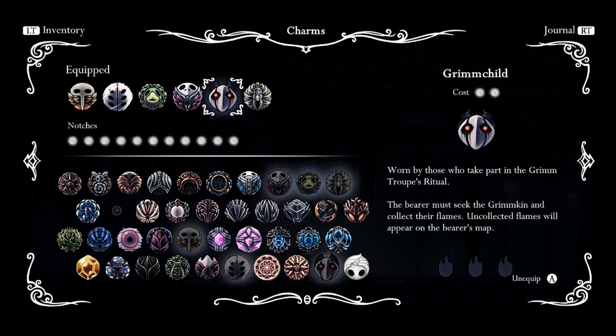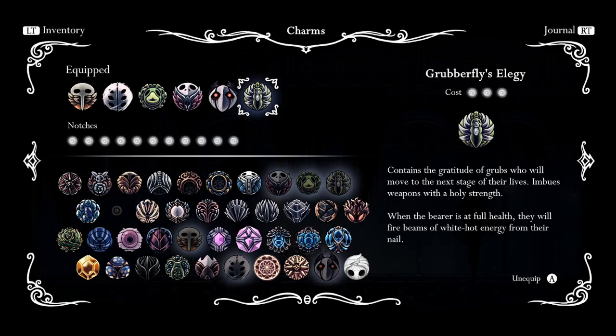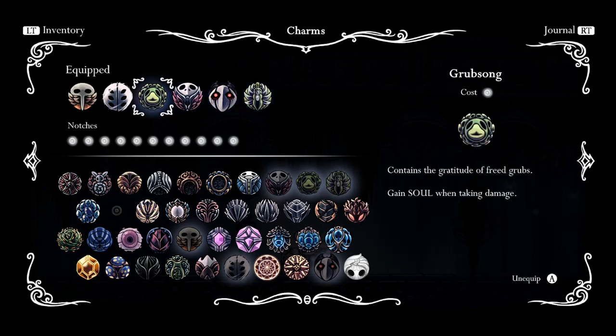Grim Child provides persistent damage without having to use soul. After you defeat Grim, he does eight damage, and after you fight Nightmare Grim and banish, it will be eleven damage. And Grubberfly's Elegy which boosts our potential from Grubsong by raising the amount of soul gained from taking damage to twenty-five. Personally, I'm not a big fan of this build because there's too much happening on screen and it makes it hard to dodge potential damage from projectiles, and if it's a small enemy, they kind of cover them up and you can't tell what's going on.